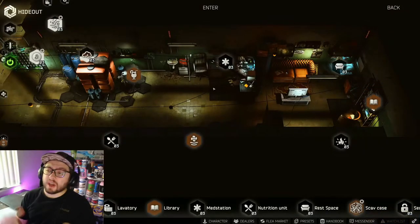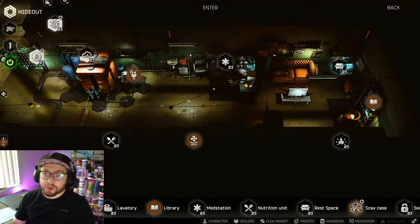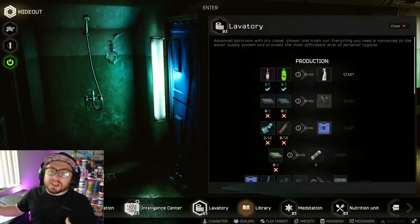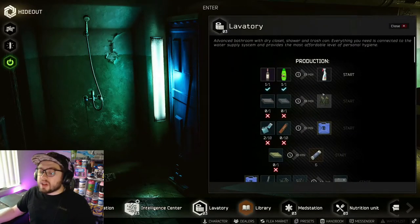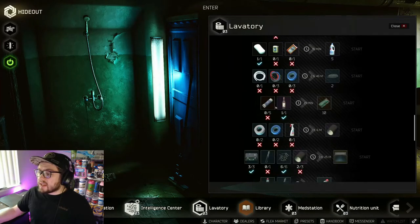Once you get the hideout and have enough money, you can buy whatever you want. So I'm going to go through the hideout by each station and show you what items to make for the most profit. The first thing we're going to start with is the lavatory. The two items you want to focus on are the mag case and the grenade case.